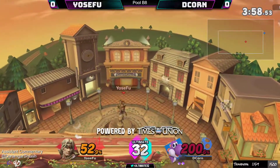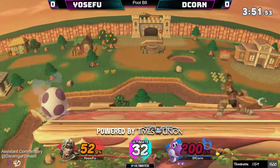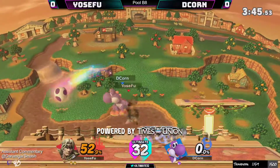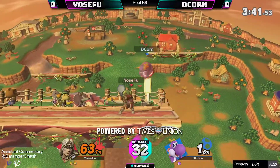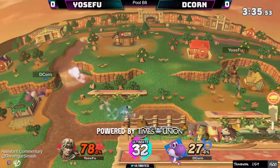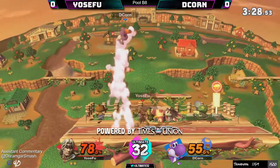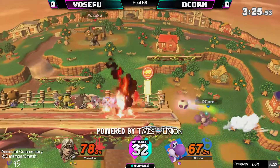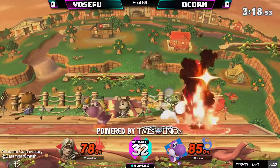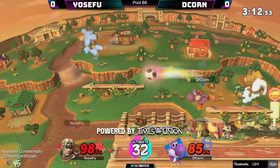That back air is not gonna kill on Town and City — super big stage. Yoshi is also a hefty lad himself. And there we go, Eptil takes the stock — that was so much work. Yosifu and Decorn are up against Yoshi, eating the down-B. Cross hit him — oh god, the dinosaur is on fire. These aerials are just really good at covering so much space if done right, and we're seeing that from Yosifu.